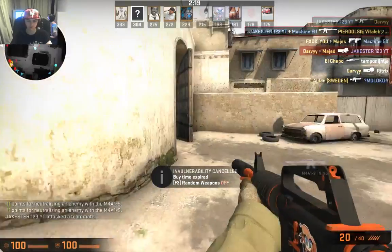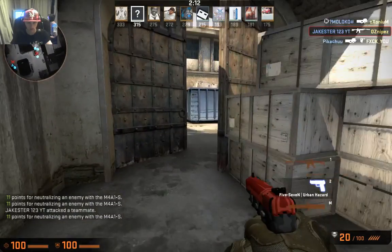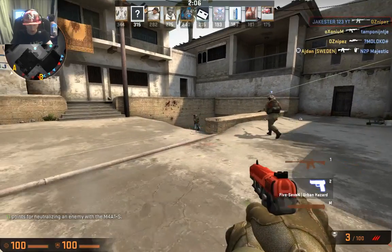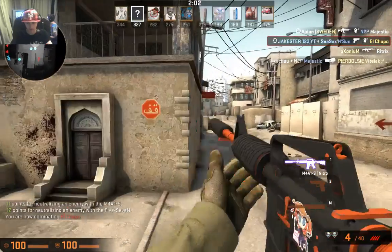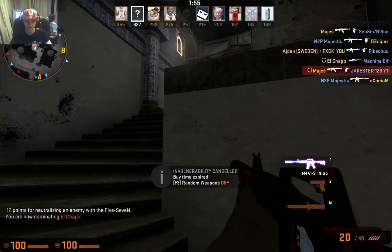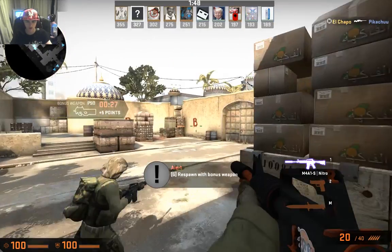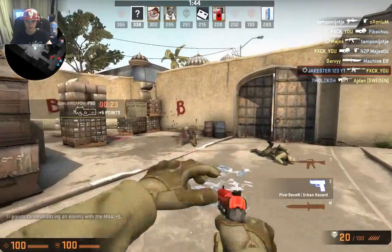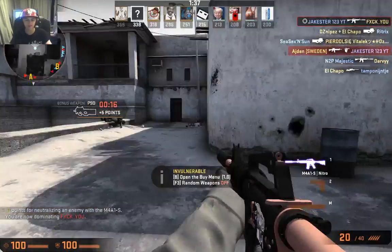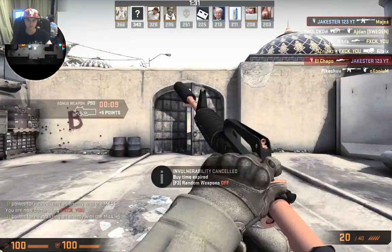Someone shot us with a P90. Let's get this guy around the corner. We get automatically headshotted by an AK — always a good gun to be headshot by, not really. I'm on 327 and the top guy is on 355. We didn't do great damage there. We also get spawn camped. We automatically get a kill and then automatically get shot by a sniper.